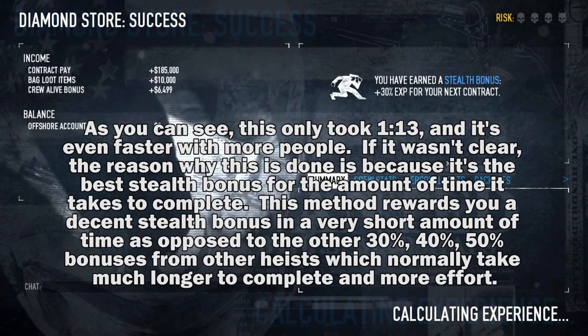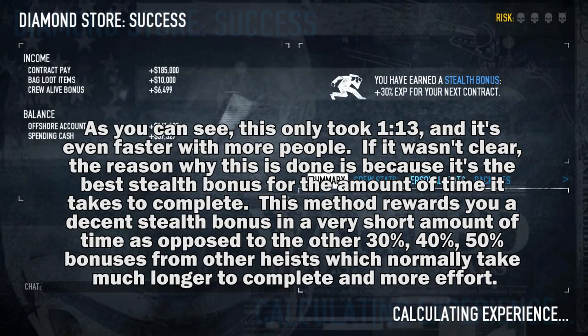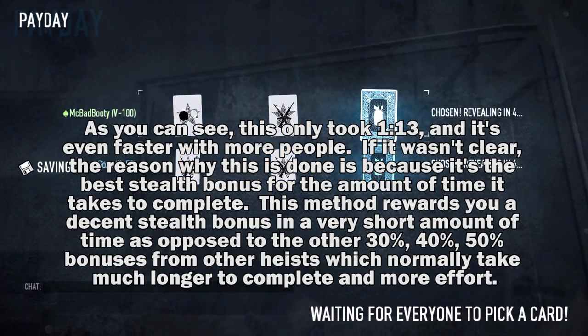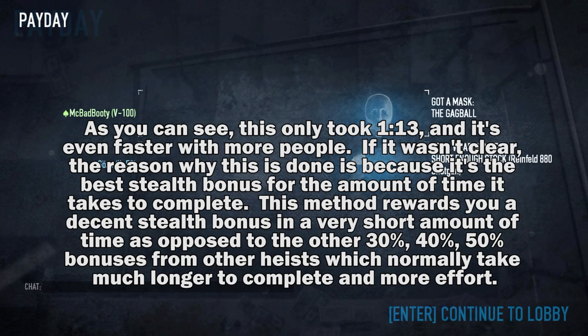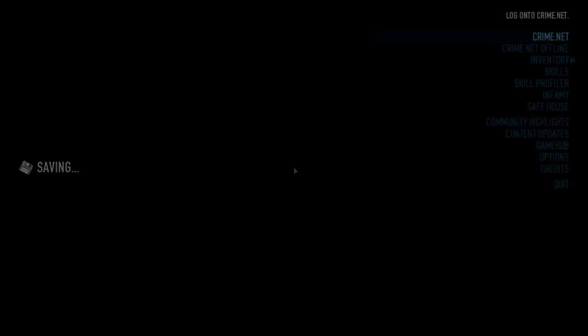It might take a little practice to get the hang of it, but that's the basic gist of it. Drop your ECM, kill the manager, take the keycard, put it into the keycard reader, disable the glass alarm so you don't get caught when you break the glass, then move bags out — just 4, that's all you need. It's doable with 2 people and much easier with 3 or 4.